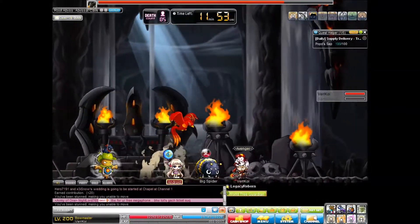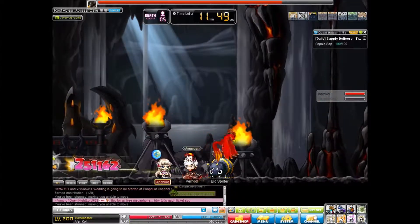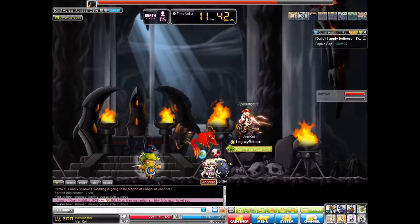Each of these bosses — the reason why they have such reduced damage is because they do have physical resist, which will halve your damage, and there's no way to get around that really, except of course to get stronger.